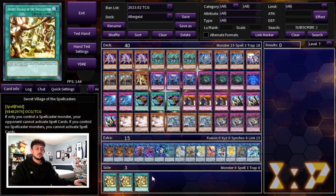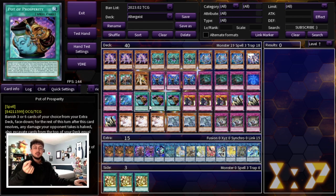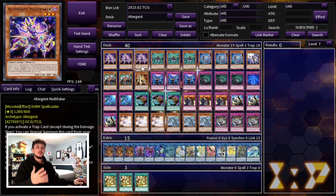For the side deck, I'm not building a full one here, but Anti-Spell Fragrance is a very powerful card you can play. It's a trap that synergizes well with Multifaker, and since you're not playing many spells outside of Prosperity, setting up Anti-Spell is very powerful against many matchups. It's really good into Kash and into Spright, because it forces them to use their starter right away and then they're stuck without access to their engine — especially Adventure builds. Between Secret Village and Anti-Spell, both cards lock your opponent out of spells while you can still snowball and do your thing.